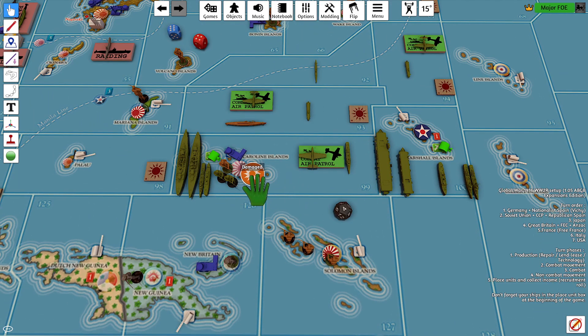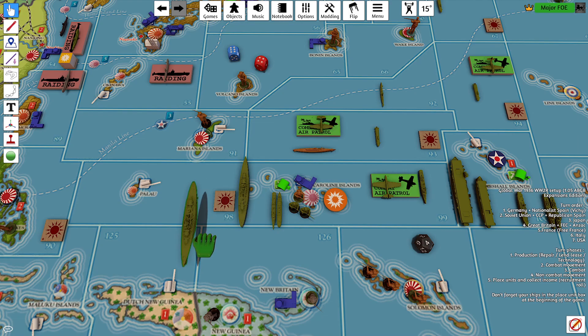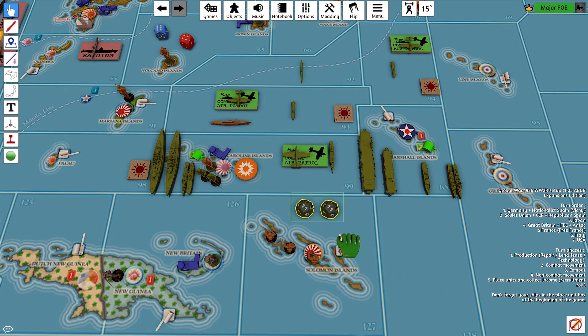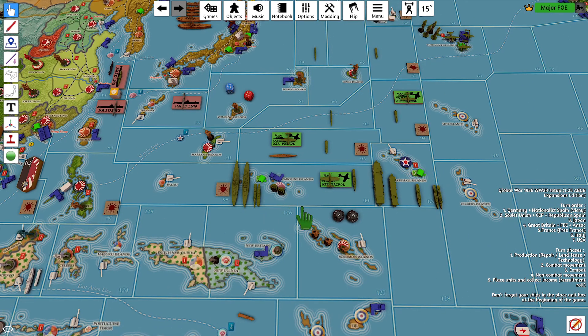Shore bombardment: we have 2 infantry going onto an island without mountains. We have 2 battleships at 4. There's a 1, so that militia will die. I didn't roll the infantry, but they would have been on a 1 or a 2 and regardless would have missed.